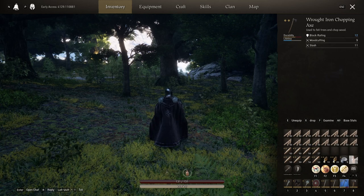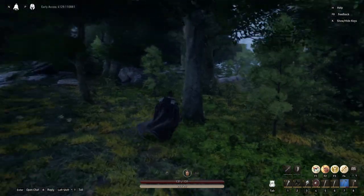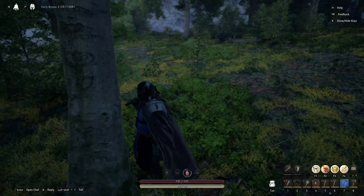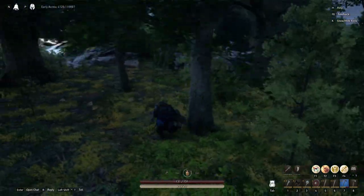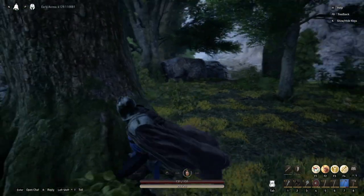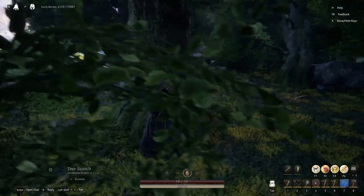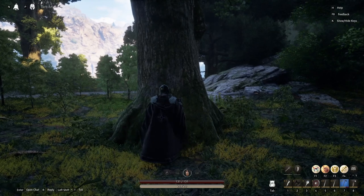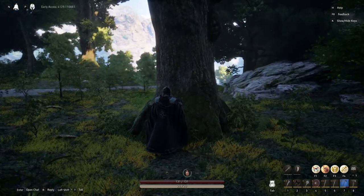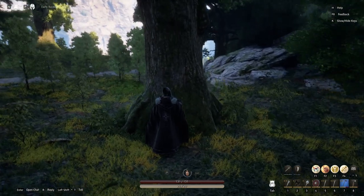Once you have a raw iron chopping axe, you'll get a ton of heartwood. We're in the forest here — see this tree? Its texture is like birch, that is not what you want. You want oak trees with rough-looking bark. Those are the trees you want. The smaller versions have a chance of dropping heartwood, but the big ones always drop a bunch.